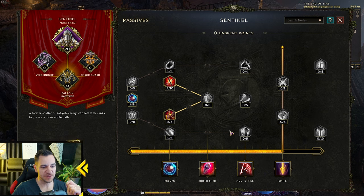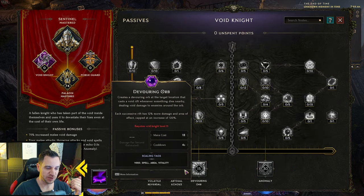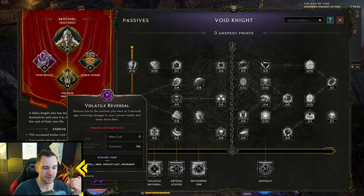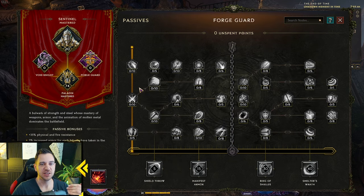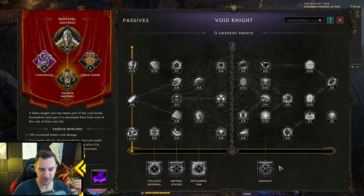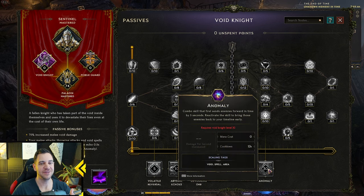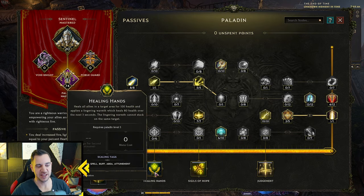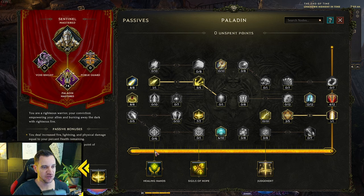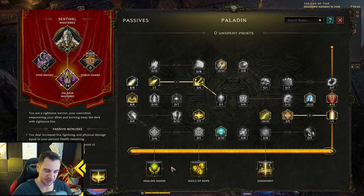For example, if you start as a Sentinel with zero points in Void Knight, you don't have access to skills like Volatile Reversal — you get that when you've put five points into the Void Knight passive tree. Even if you chose Paladin as your mastery, you can still spec into Void Knight up to a chain point, unlocking only the first few skills. In Void Knight you can unlock three skills, but not Anomaly — for that you must choose the Void Knight mastery. Similarly, if you want Healing Hands as a Paladin, you need at least five points in the Paladin passive tree.